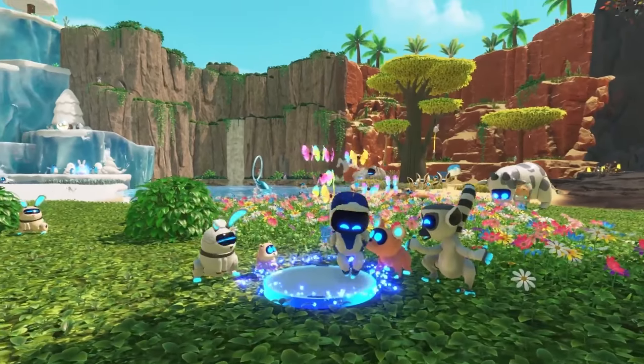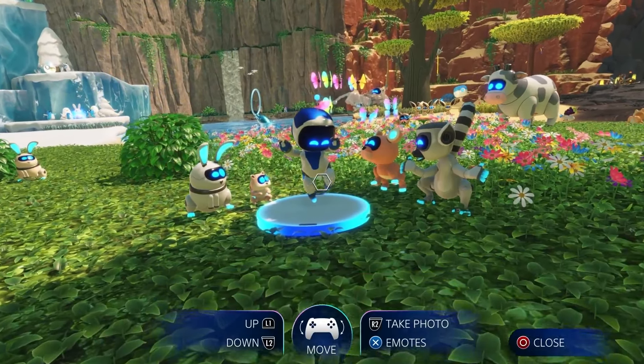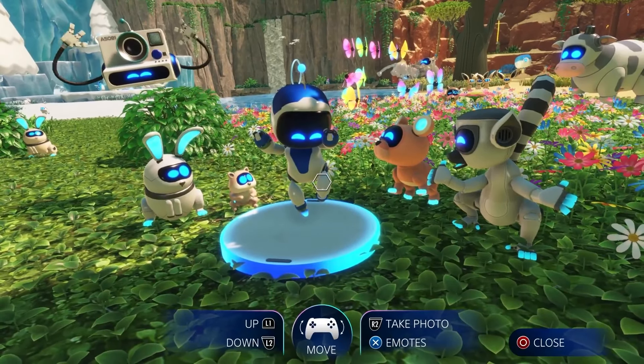You can also tilt the camera like you're on a tripod by tilting the DualSense. Inside Safari Park, there are special photo spots that you'll receive rewards for taking pictures in, and you'll also get a trophy for doing so. So it's a great place to try it out and get comfortable with the controls.